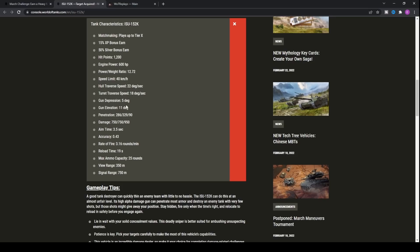Essentially, this tank has very similar statistics to what we know: 750 alpha damage on the standard rounds and 286 millimeters of penetration. That's the BL-10 gun, which is what makes the ISU-152 just devastating. Against any tier 8 in the game, regardless of what it is, you're going to be able to go through the upper plate. It's just utterly unbelievable penetration at tier 8.